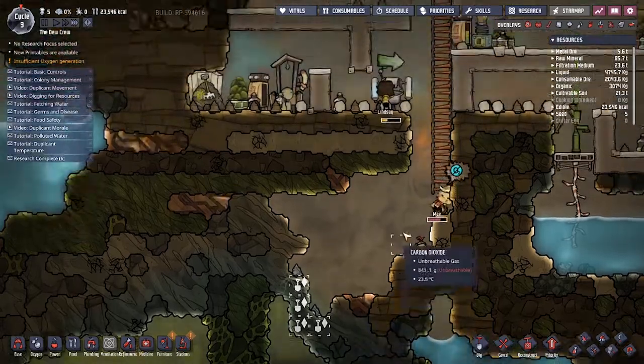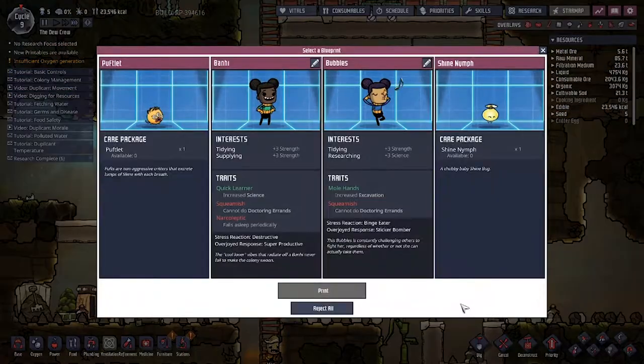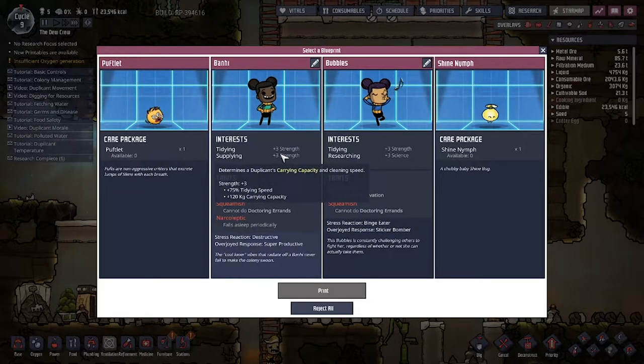We're going to have this spot to dump all the bad stuff. Printing pod - we can get another shine dude. Or this guy - this guy does the slime, I don't really want him. Now we could get someone like this who has strength and strength, which is pretty cool.